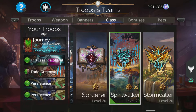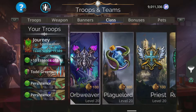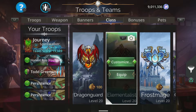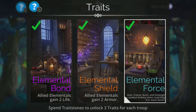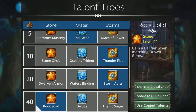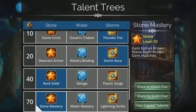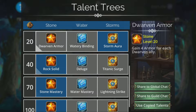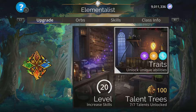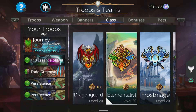If you're not comfortable with Spirit Walker or want something even safer as a newer player, you can switch to Elementalist. The downside is you're not going to loop as well with Todd Greenwood because you're taking one Wargear out of the equation, but it's still really safe. With four matches you get stun, freeze, burn, and entangle on a random enemy. You also get Rock Solid — gain a barrier when matching brown gems — Stone Mastery for extra brown, and Fortitude. Really good, particularly Rock Solid and Elemental Force.